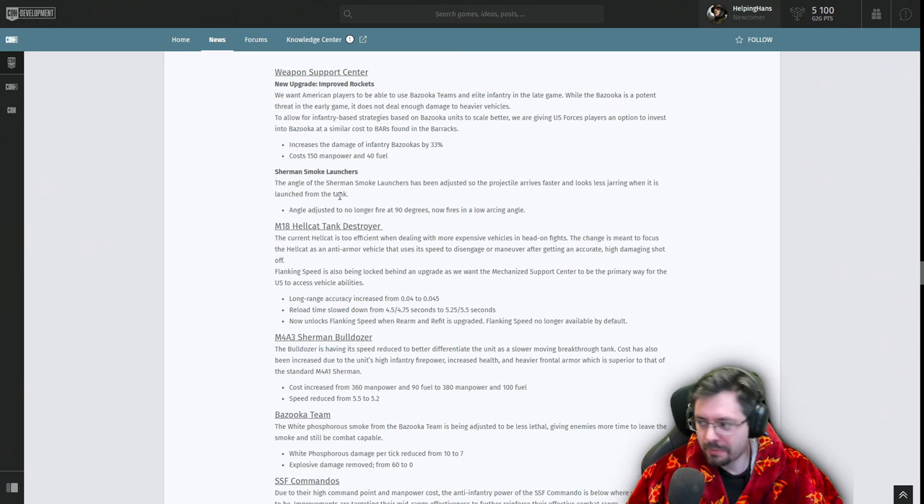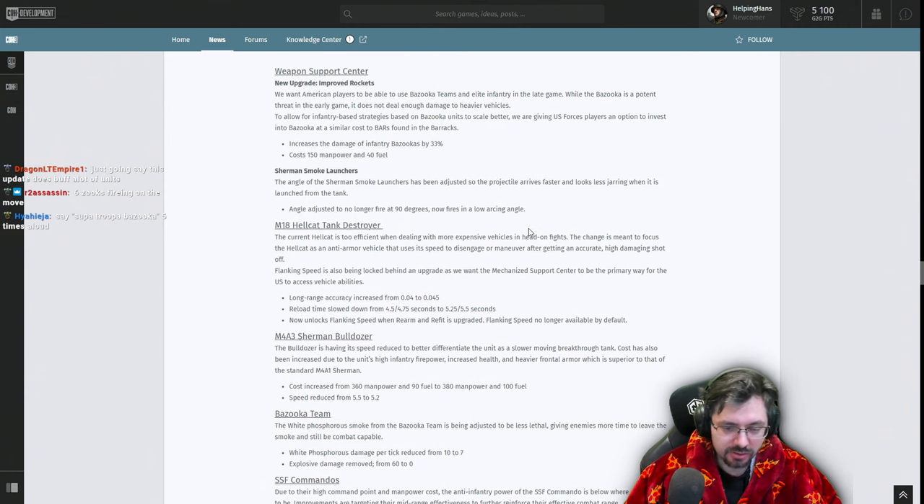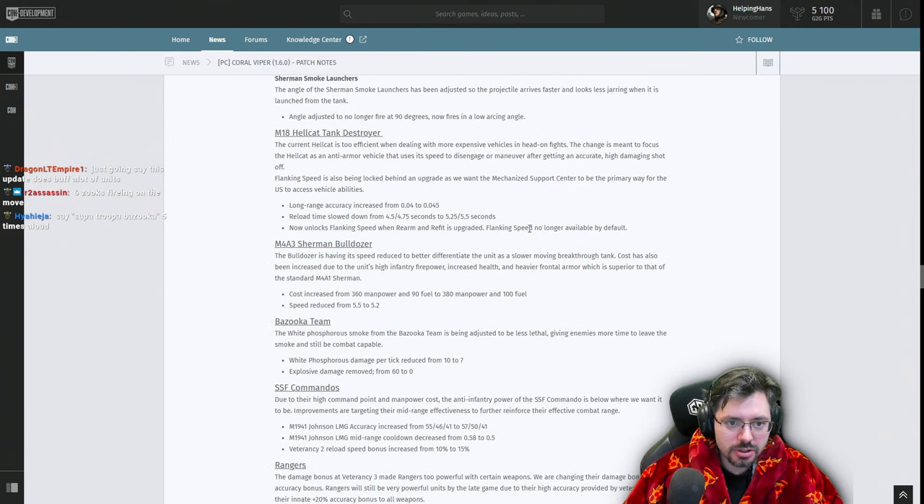All machine guns can also pin units faster now. On the Sherman, the angle of the smoke launcher has been adjusted so projectiles arrive faster and look less jarring when launched.